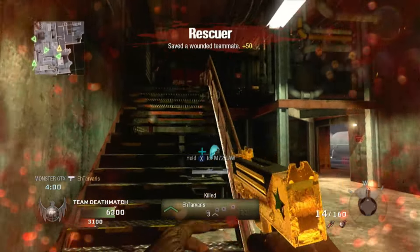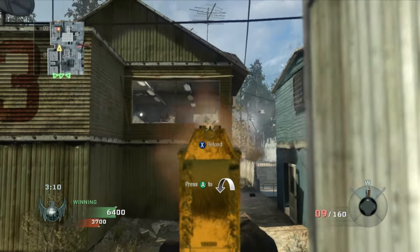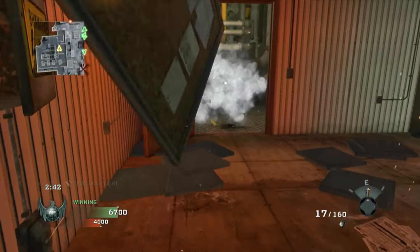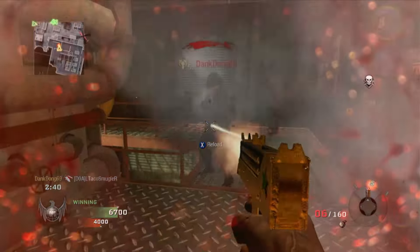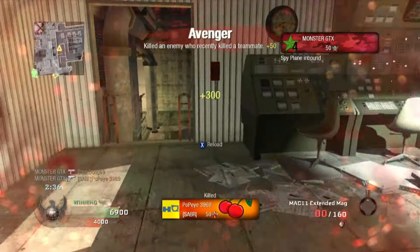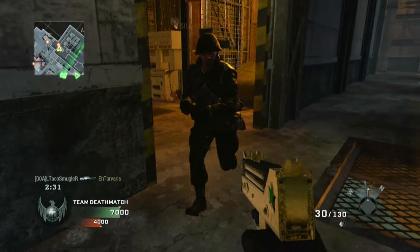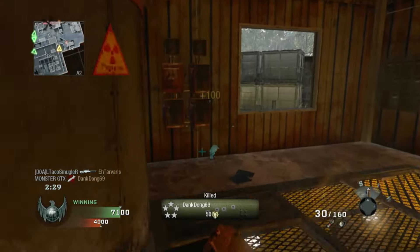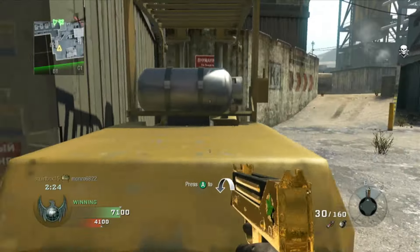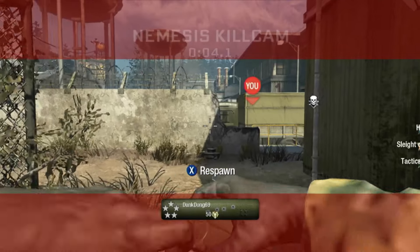I'm so screwed — he picked up my weapon, bro. Oh my god. I'm running with Ghost. Reload. New kill! This guy is around this wall. Where did that kill come from?